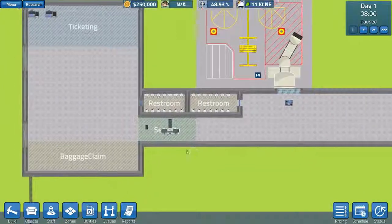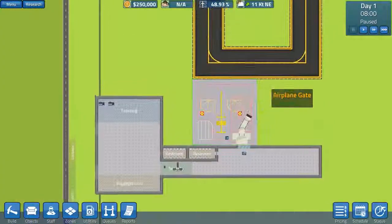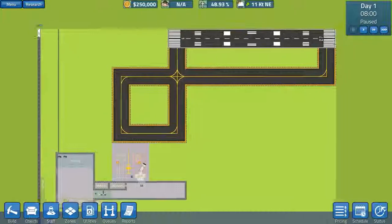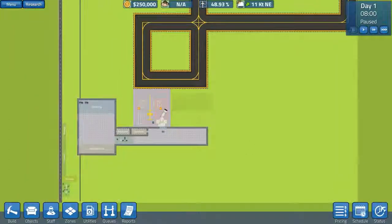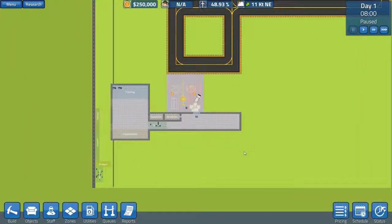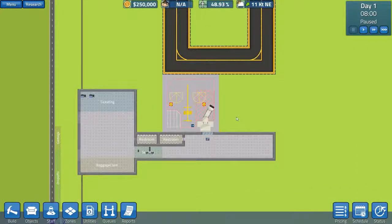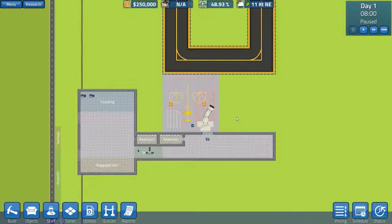Essentially you have to build and manage an airport — the security, put all the restrooms in, all the ticketing, all of the baggage management, build runways and different terminals and stuff like that. Hopefully we'll be able to build an airport on this entire area. It won't be a very big one but we'll see how it goes. We could always go bankrupt, there could be a bug, or we just generally mess it up.